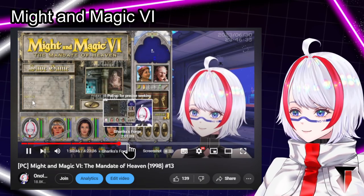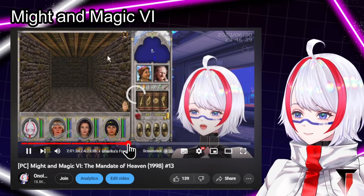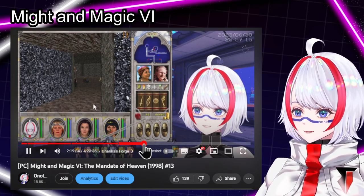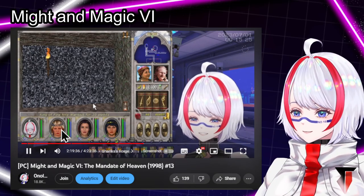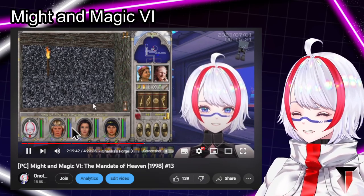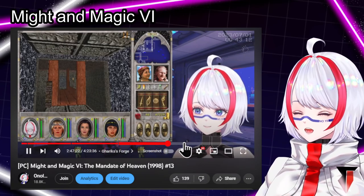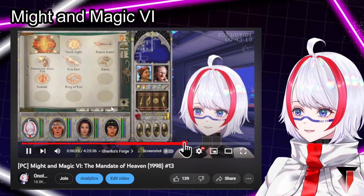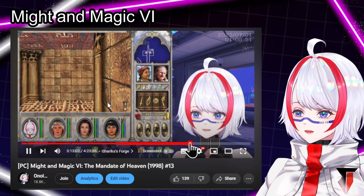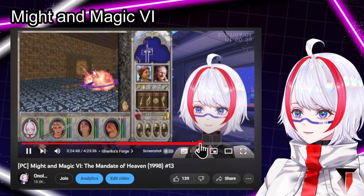Garrick's Forge is the mission to retrieve an hourglass for Lord Newton. This area has a lot of sorcerers and wizards, and if the character has strong fire magic it would be very easy. But since I only have robots as expert fire magic, it takes some time to kill. I wasn't able to finish killing every single enemy in the dungeon — I just walked past some enemies and fought the main boss.